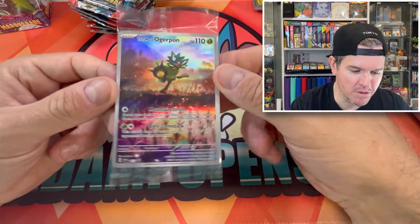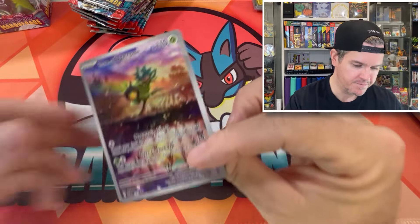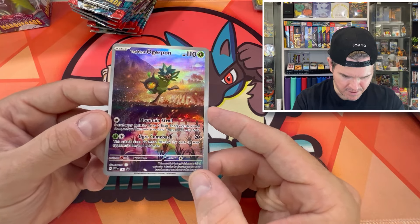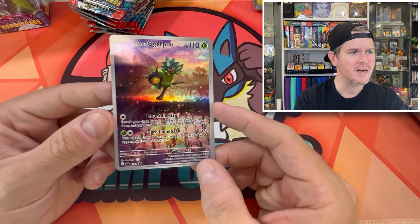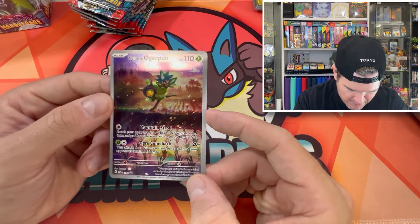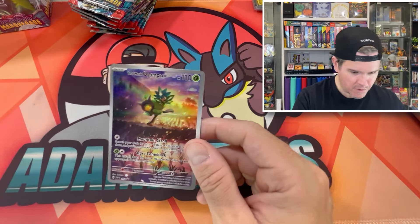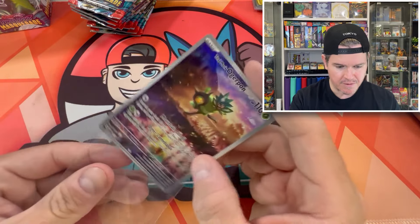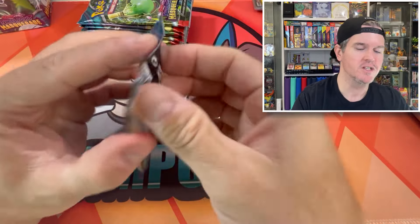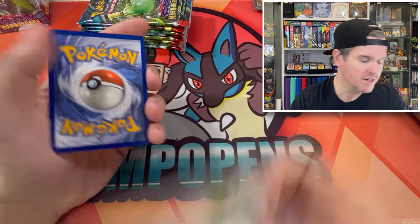I need this promo — this is my first actual ETB so I do need this promo for my promo binder. This is really cool, I haven't seen this on an illustration-rare-type card before. It's got this cool glittery background, sort of similar to the SIRs, but it's just an illustration rare type. Very bad centering though on that one. It's a cool Teal Mask Ogrepon, SVP-123. We need that for our promo binder — we'll take it.